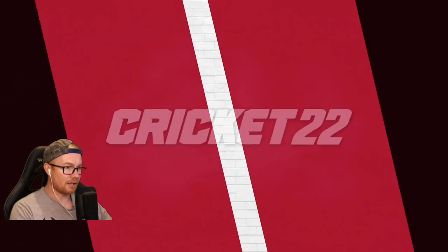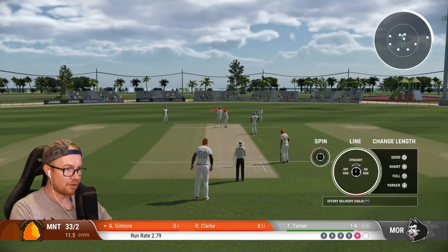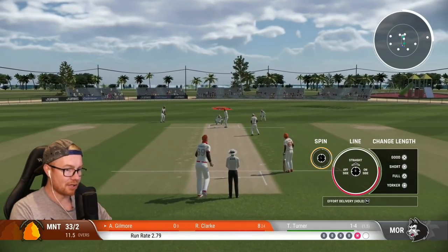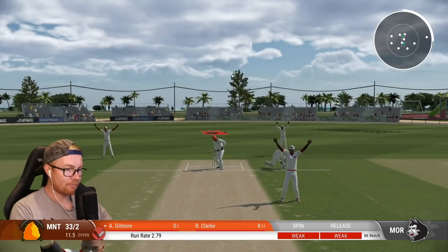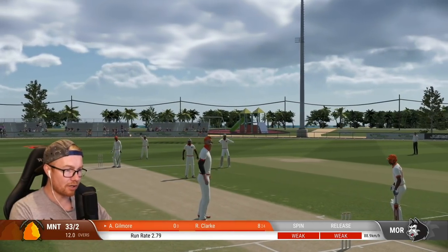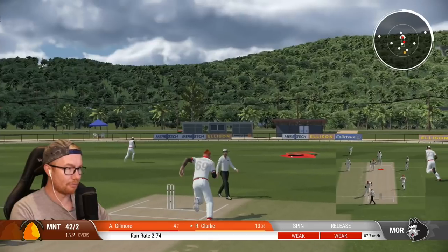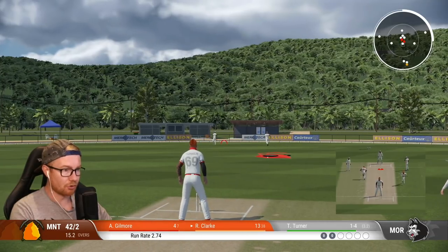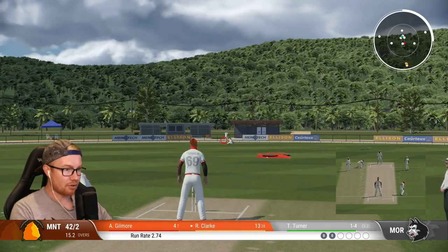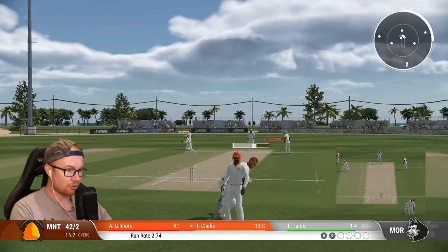I think he edged onto his pad and it popped up. Wagner's gone for 18. Turner is one for four into the second over. 33 for two. Straight drive - I don't really consider many runs here apart from that, it's a lovely shot from Gilmore. Going to pick up three.